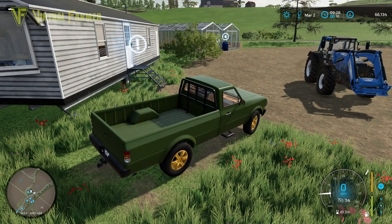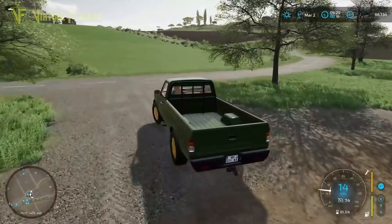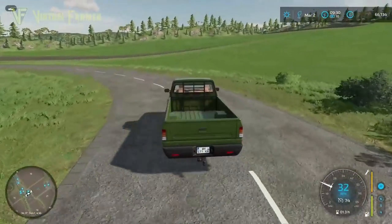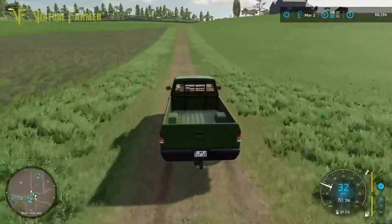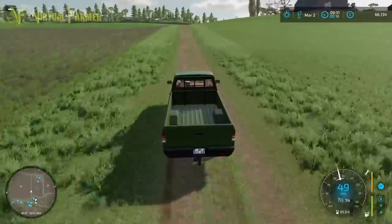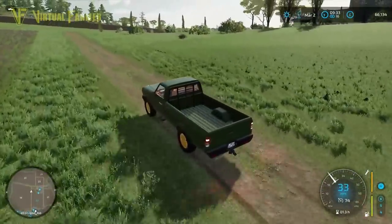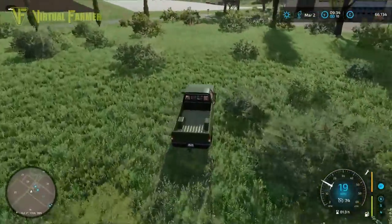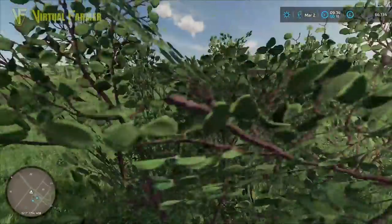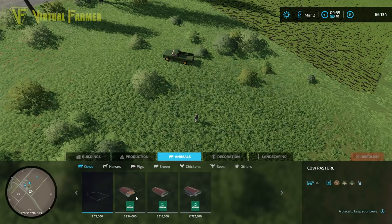There is a good area up the top that would work well for cows. Let's jump in the truck and head up to the top of our field — we identified this spot earlier in the series as somewhere to install cows. It does mean we'll probably need to do some contracting with silage and grass to get hay and silage bales in. This area is fairly flat, and the cheapest cow area is 75,000.